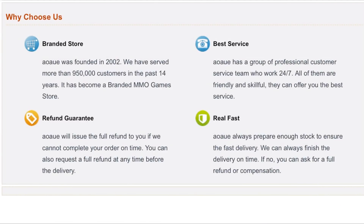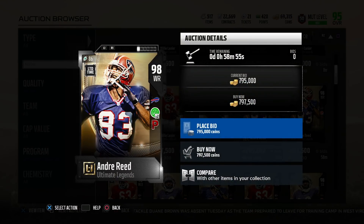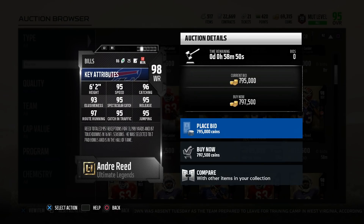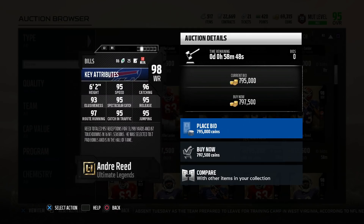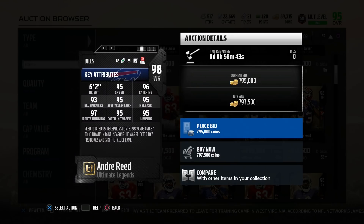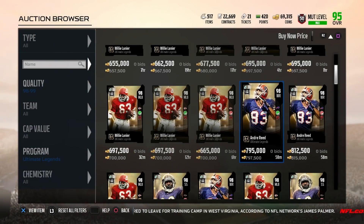What up guys, welcome back to another Madden 18 Ultimate Team. Today they dropped some new Ultimate Legends. I'm excited - hopefully you can pull them. Andre Reed with Playmaker: 95 speed, 96 catching, 93 elusiveness, 95 spec catch, 95 release, 97 route running, 95 catching in traffic, and 95 jumping. I've been looking to replace Calvin Johnson and today is the day - hopefully we can pull Andre Reed and add him to the squad.